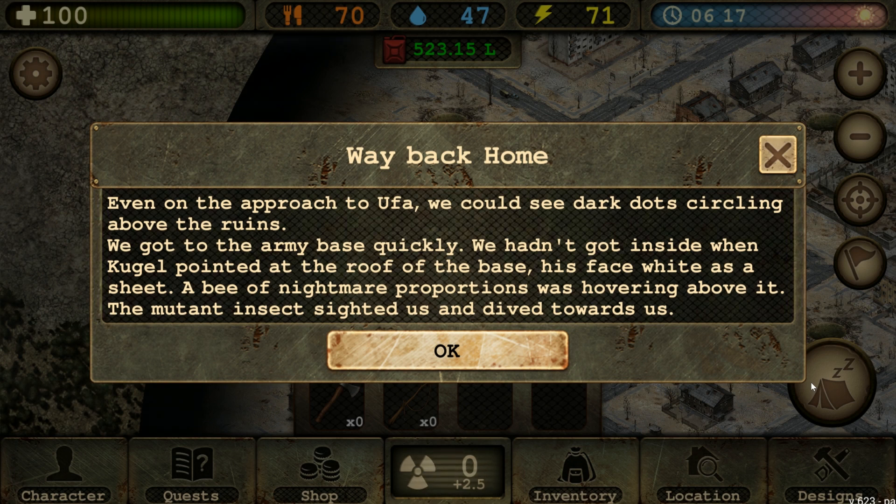Even on the approach to Ufa, we could see dark dots circling above the ruins. We got to the army base quickly. We hadn't gotten inside when Kyugo pointed out the roof of the base — his face white as a sheet — a bee of nightmare proportions was hovering above it. The mutant insect sighted us and dived towards us.